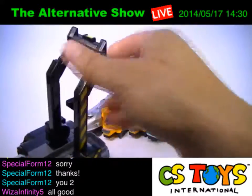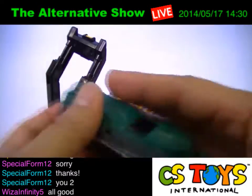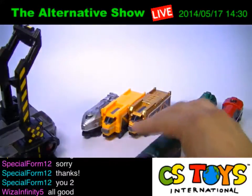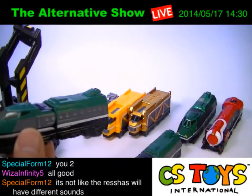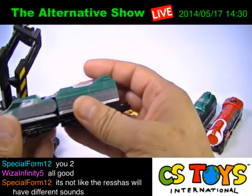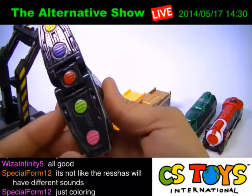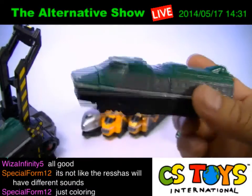All right, let's try the next one — the Shield Ressha. We will use the standard normal version and bring out the one that comes with another toy. I think the Tokyu Pass comes with it. So the Tokyu Pass comes with the real Shield Ressha which has functions, but this is the candy toy version.